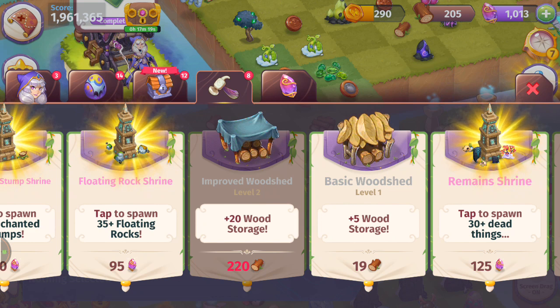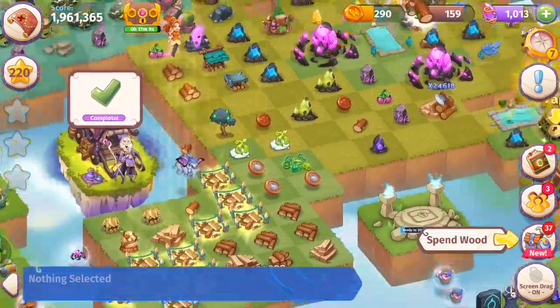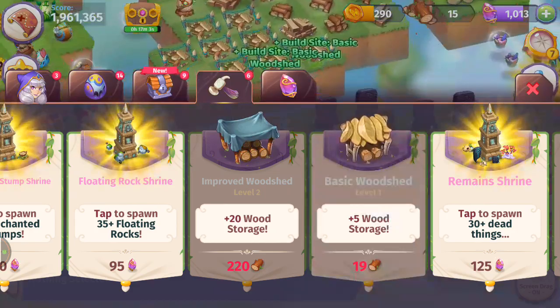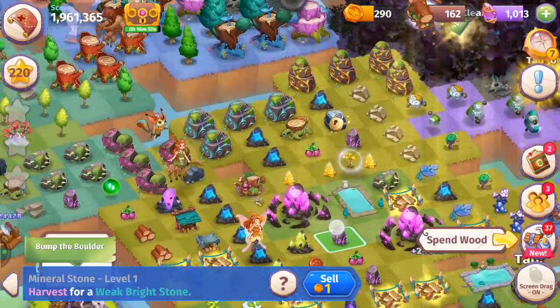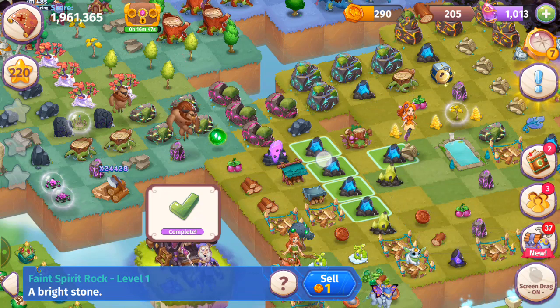I'm going to keep buying until I have no wood left, then refill and do it again before my creatures build all of them. Taking advantage of the fact that it only costs 19 wood — refill. Here we're going to bubble those items we built — they're going to help us do the Marcus V bubbling technique. Merge those, pop that orb, go back and keep buying wood sheds. I'm going to buy as many as possible.